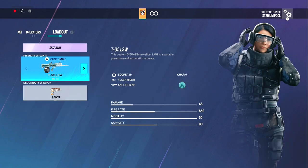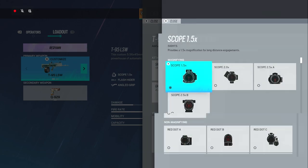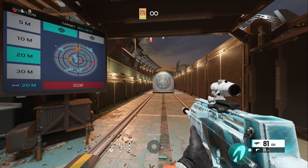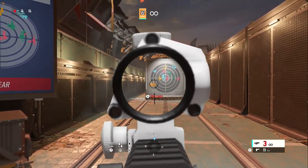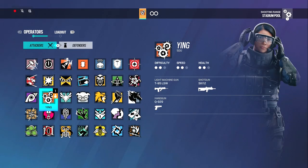Ying: I run the 1.5 with angle grip. I want to be able to ADS just a little bit faster since LMGs are slow. If I'm Ying I'm probably rushing off my Candelas, so I do want to ADS quicker — that's why I run flash and not a suppressor. There's no extended option, and it's probably 1.5 over the ACOG or 2x. You're insane if you run the ACOG on Ying. Still no recoil even if I haven't played her in a while — a bit more jumpy as you shoot since LMGs are just that way, but that was 80 bullets, so very good.